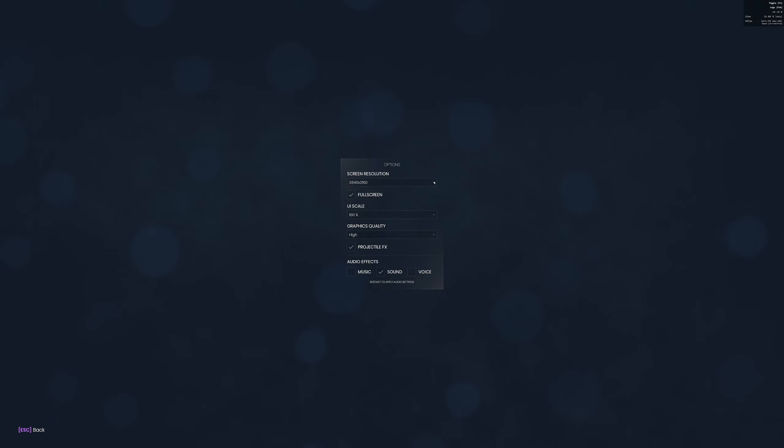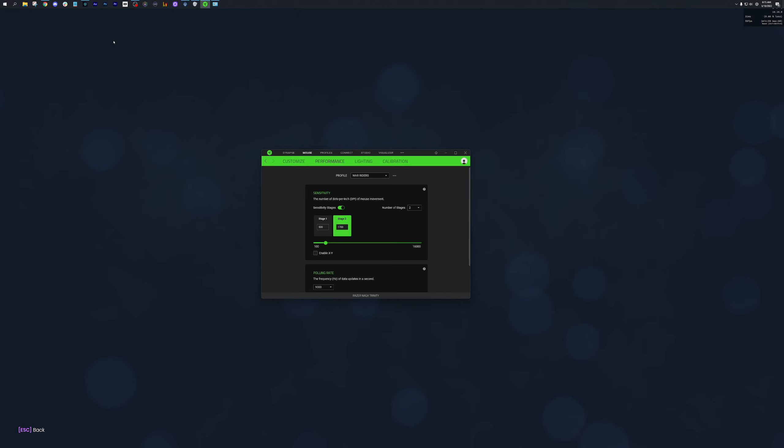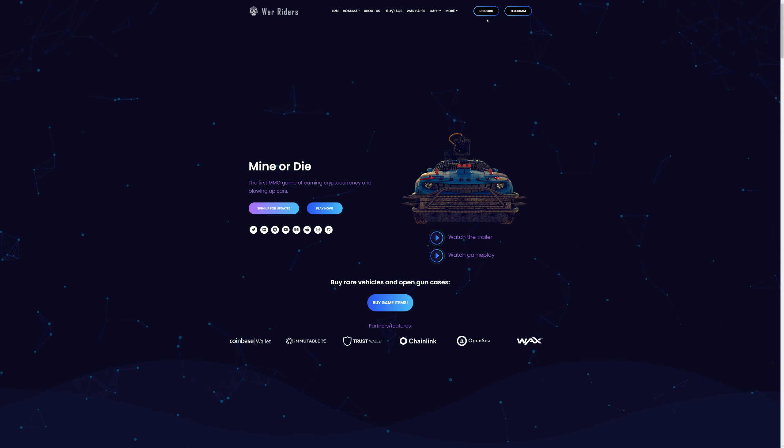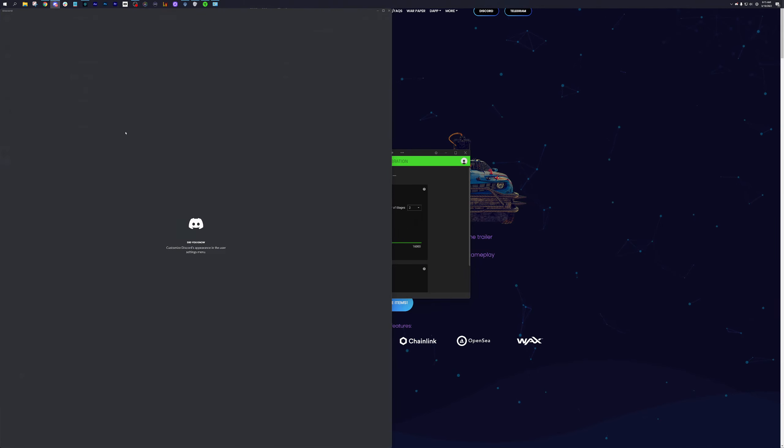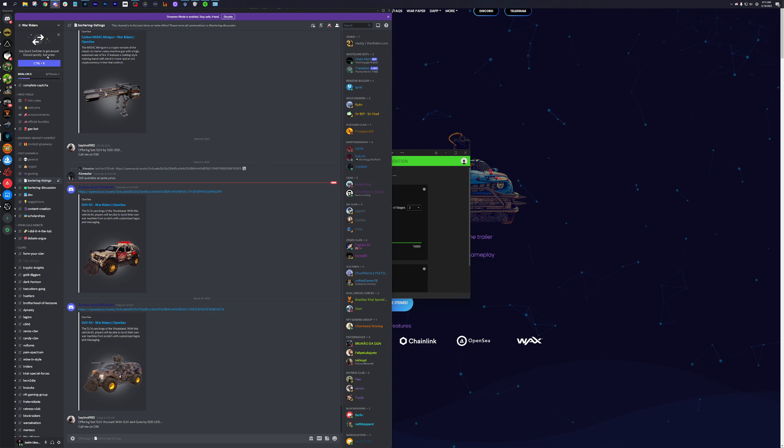There is one possible thing that can go wrong: if you accidentally ruin your resolution setting, the game can appear all wonky with everything in the wrong place on the screen and you can't click things or change it back. Many players have run into this bug. If you join the War Riders Discord — there's a Discord invite on the website — you can go into a certain channel and get some instructions without needing to talk to anybody.